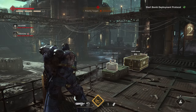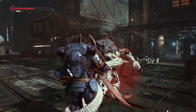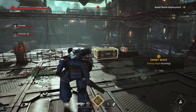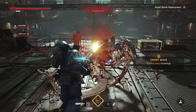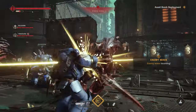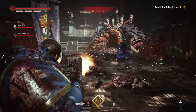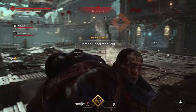Watch that go down. What the — why are you there? Get off me, you freak. I need a med stim. Sit down — perfect parry! Rip this face off. He just leaves him there for us. Defend generator four.